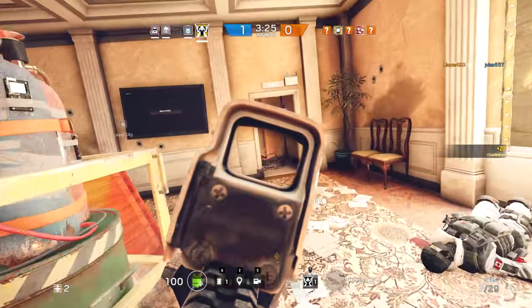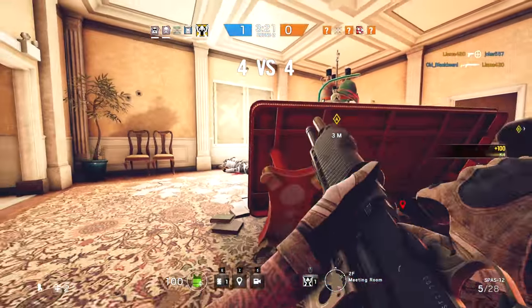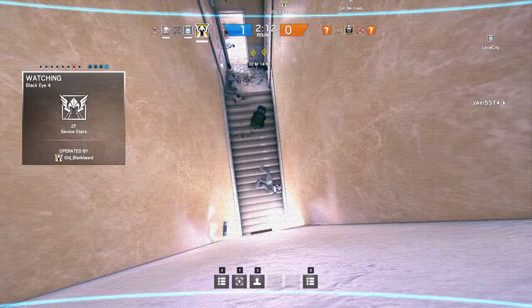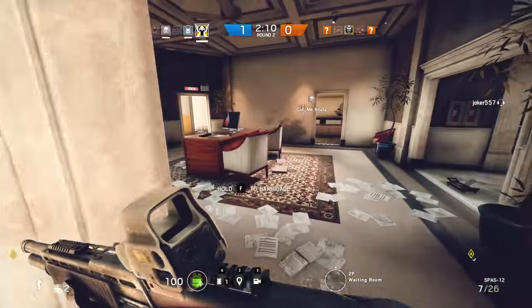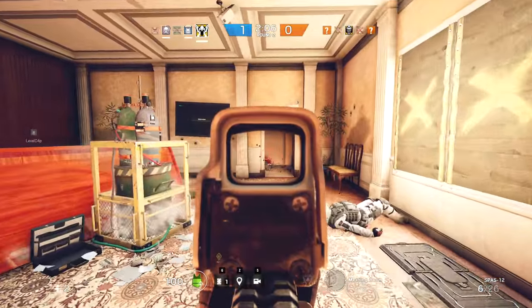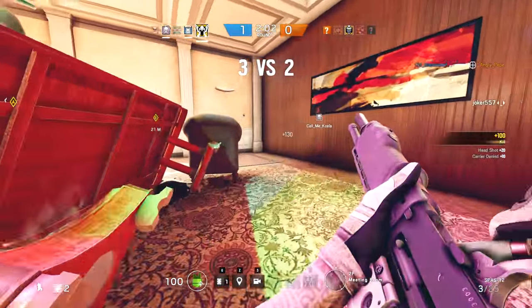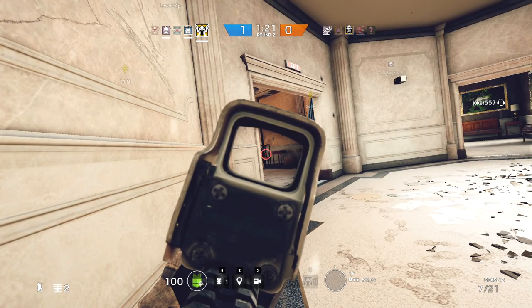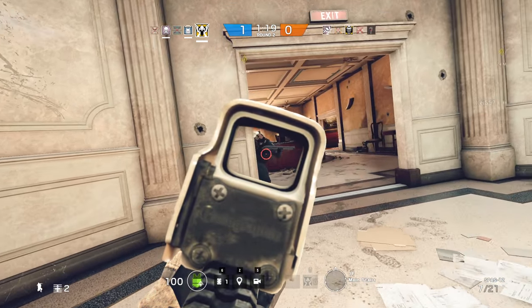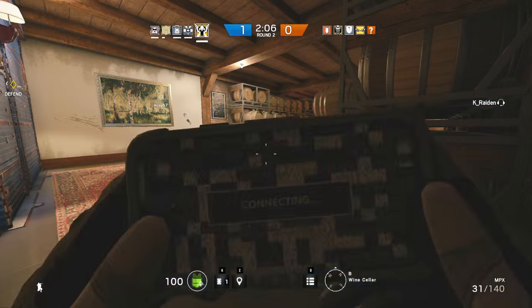Another thing I find very helpful: don't worry about where the normal cameras are situated, and don't let that restrict where you place your own cameras. Everyone knows where the normal cameras are in Rainbow Six Siege, and as soon as enemies enter a room, they'll shoot them out. So if you put your own gadget in that room, they're going to think they're relatively safe or that you don't have eyes on them — and that's when you can swoop in and catch them by surprise.